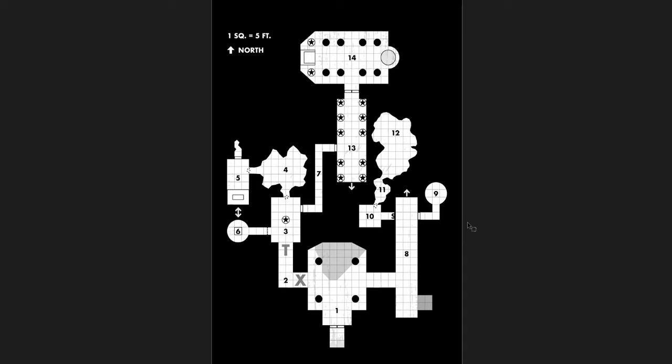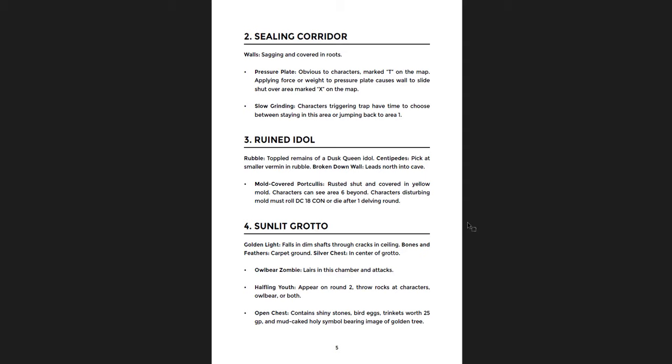In order to get to room 6, you have to take the side path through 4 or 5, and then eventually make it back down to 6 to get something there — which is cool. It gives you a goal that's not necessary, but an off-path option. The main route is rooms 3, 7, 13, and 14. So it's a pretty linear dungeon with a branch at the beginning, plus this secondary loop of 3, 4, 5, and 6. In room 3 there's a ruined idol with centipedes and a mold-covered portcullis — disturb it and you have a CON save or die after one delving round.